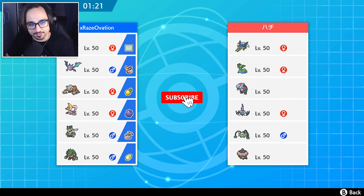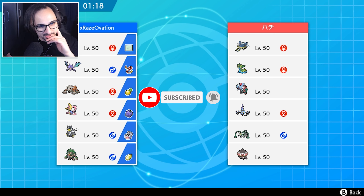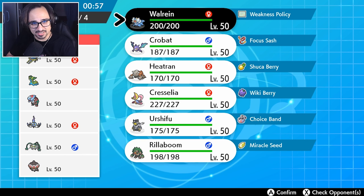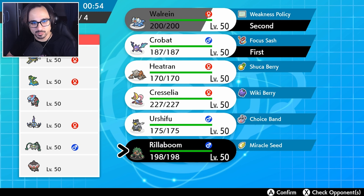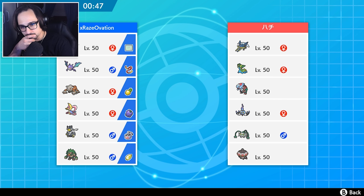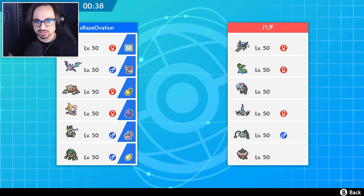I never see Gastrodon on the ladder, and of course the one day I'm using a Water Pokémon with Weakness Policy, that's the day I see Gastrodon. Interesting that they're running Gastrodon on the same team as Dracovish since those two don't really want to be next to each other. You never see Vikavolt, you never see Claydol — I've got my work cut out. We go Crobat, we go Walrein, with Rillaboom and maybe Heatran in the back. It could be Urshifu as well.